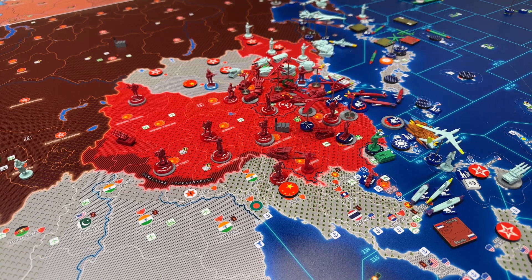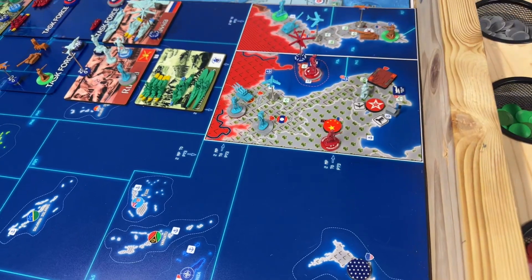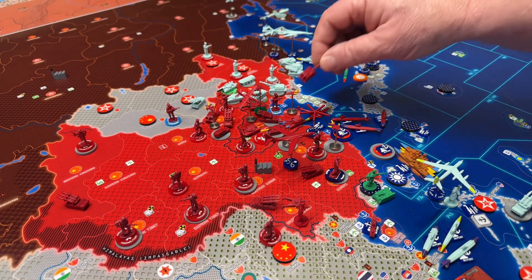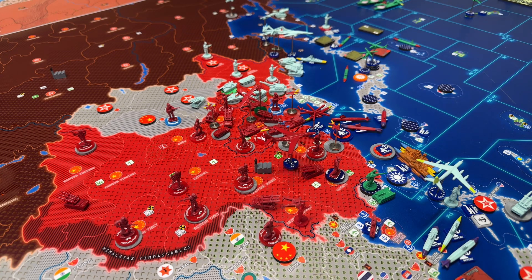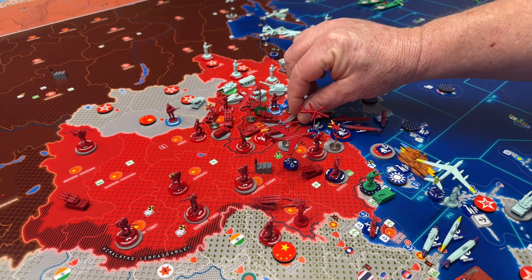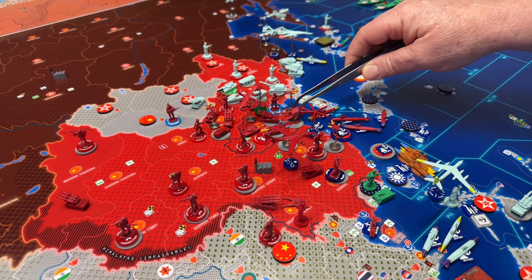Now we place units. The paramilitary is going to go right there in Thailand — not Taiwan, Thailand. And then the artillery is going to go up here in Beijing, so that will be a chip. Beijing is getting kind of crowded; I may have to get a card in there at some point. There's the artillery.